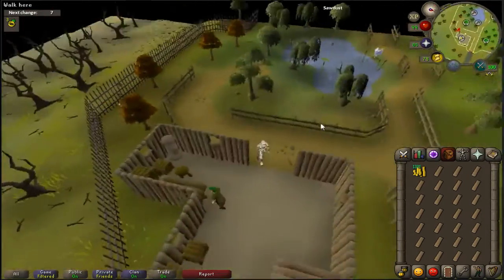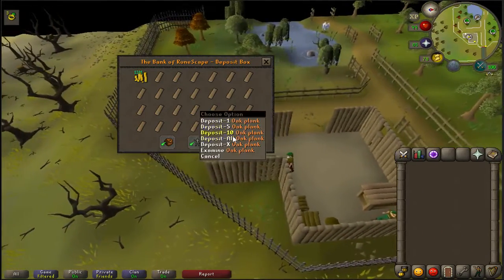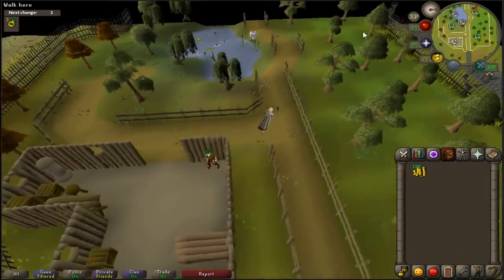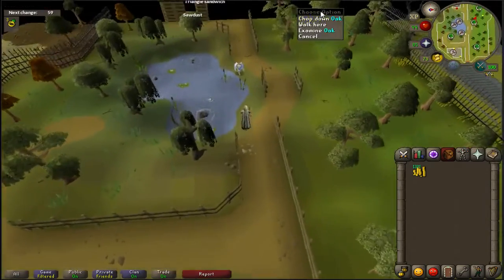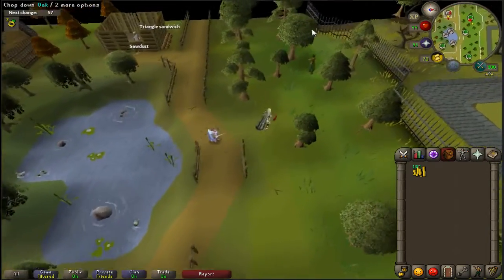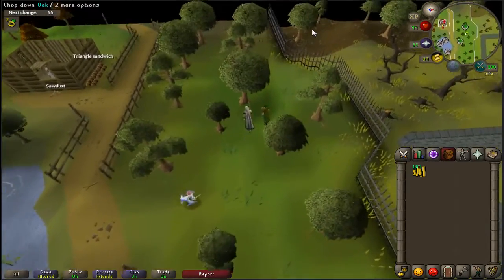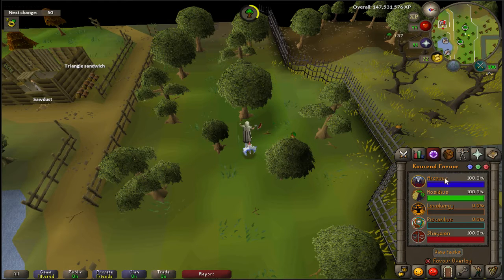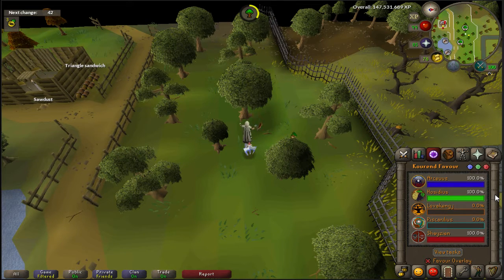That is still really good, and this method is very AFK-friendly — you can sit down, watch TV, and woodcut and make planks at the same time. It does cost you money because planks are not free. To enter this guild you need 60 woodcutting and 75% favour within the Hosidius house. I'd honestly suggest getting 100% because it is amazing for Ironmen, and I'll be bringing out future guides regarding the 100% favour activities.